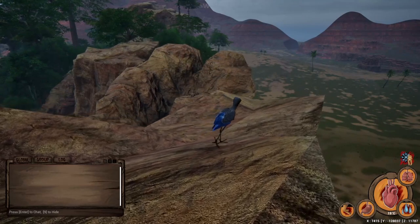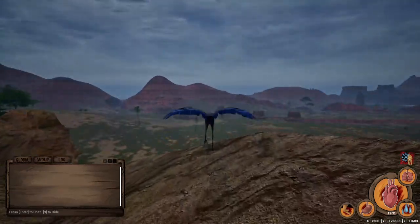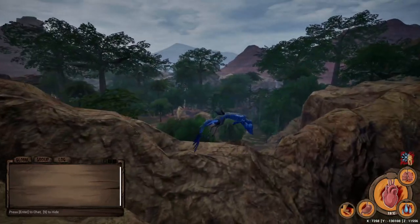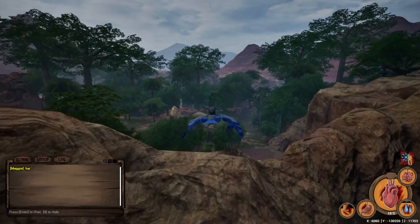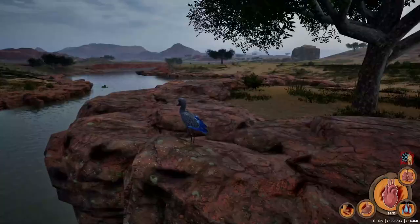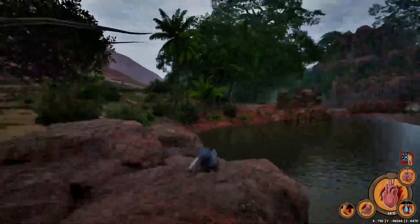If you're fans of this channel, you might already know that the flying option in these creature survival games is often my favorite, as it allows you to check out the map and is usually a good tutorial creature since you can fly away in a moment of danger. It's a really chill choice to pick. So I went with the shoebill, picked a vibrant blue option, and jumped into the game.